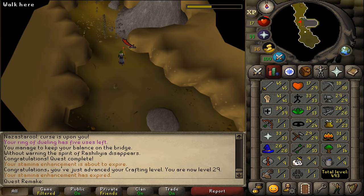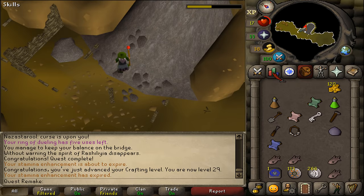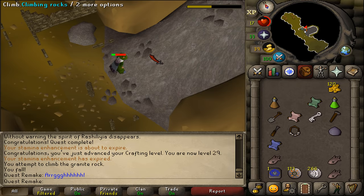To get out of here, you can simply teleport away as recommended at the start of the quest. If you didn't bring a teleport, you can try to climb the rocks, but be sure to have at least 11 or higher hit points, because if you fail you could die — this is how I died once on my 10 HP account.